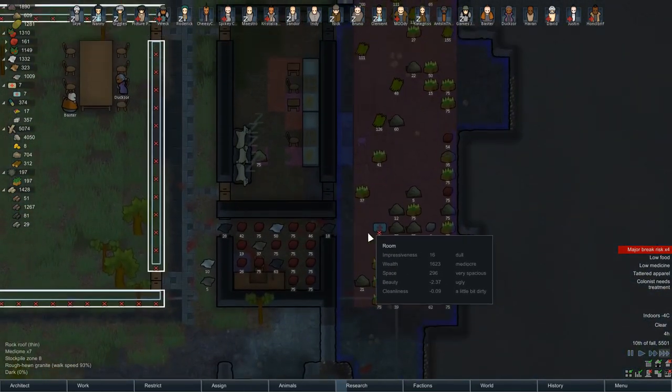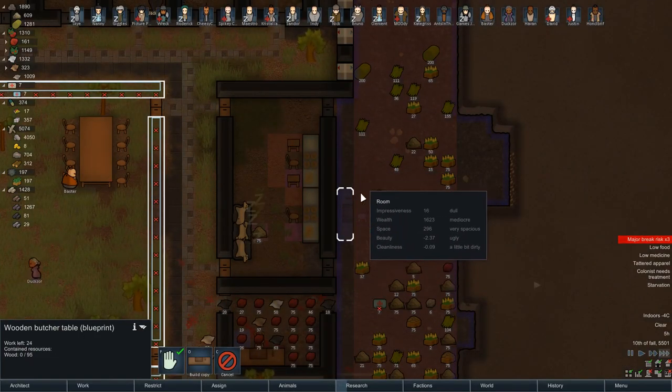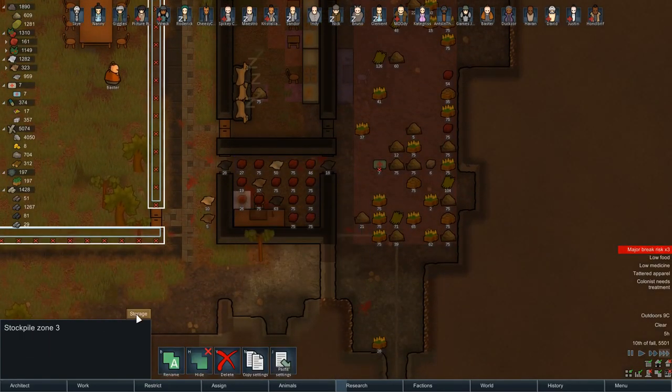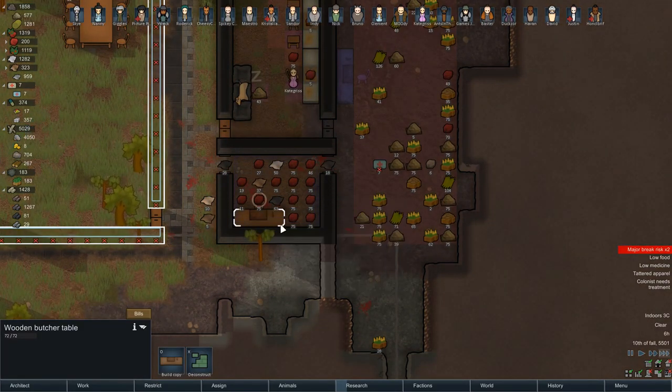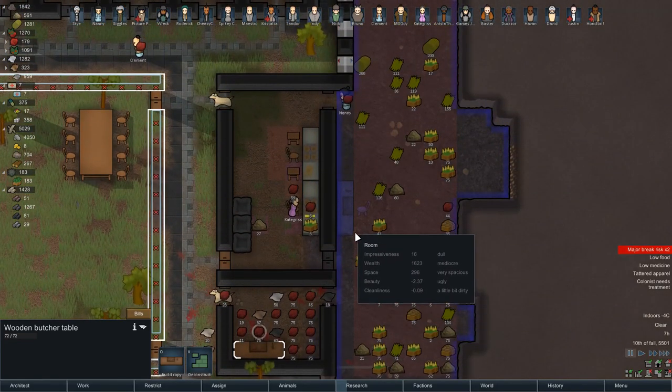I'm going to put a second butcher's table in here with a chair and get the butchering of animals done in here rather than out there. And in fact I'm going to get rid of that stockpile there — yeah, get rid of that stockpile and we're going to stop butchering animals out there.